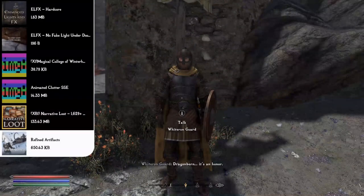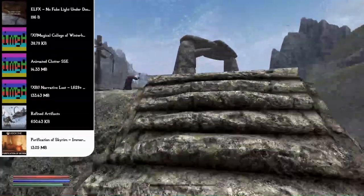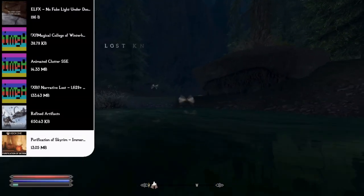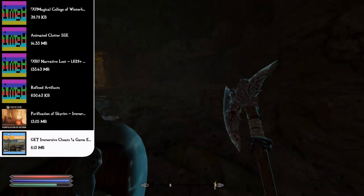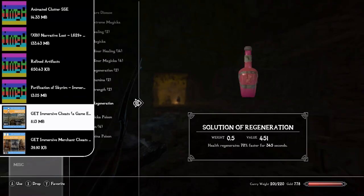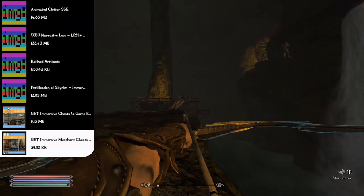Oblivion fans and assassin players will love the Purification of Skyrim mod, which adds poisonous apples you can persuade people to eat based on your Speechcraft skill. Great for Dark Brotherhood quests — approach your target, persuade them to eat the apple, and make a clean getaway before it takes effect. The Get Immersive Cheats and Get Immersive Merchant Cheats mods make the game more accessible: get mammoth tusks from skulls, firewood from wood piles, loot from crates, ingredients from burial urns, and more. Merchants now have doubled gold, and you get more fences even without completing multiple Thieves Guild quests.